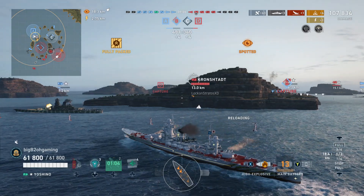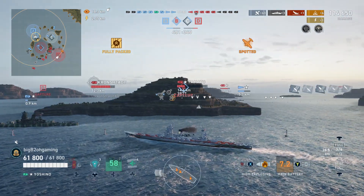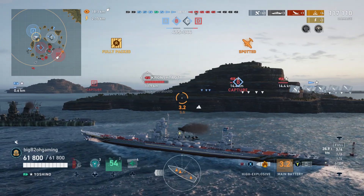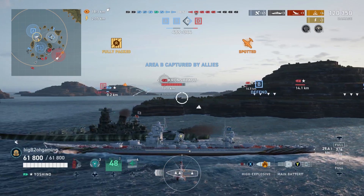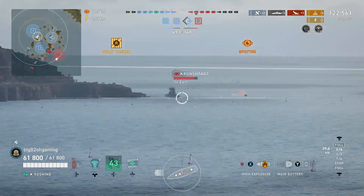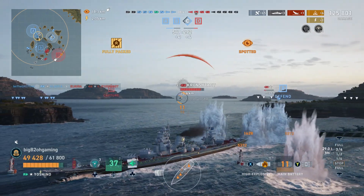The other difference I haven't mentioned yet between the Yoshino and the Azuma is the fact that the Yoshino's main guns reload in 16 seconds. I believe the Azuma's guns reload in 21 seconds, which is a huge upgrade. And if you want to compare it to a ship like the Atago or even the Ibuki, the tier 8 Japanese heavy cruiser, you have about three seconds longer of a main battery reload.